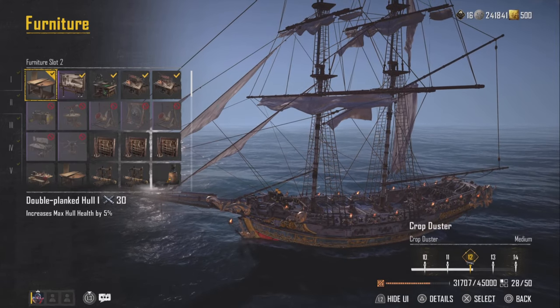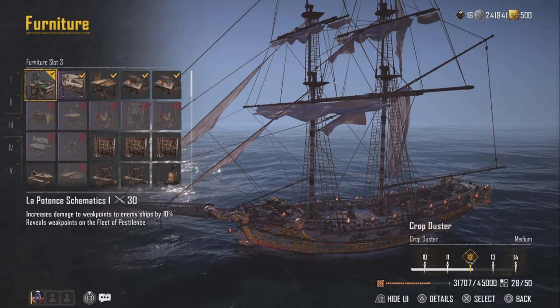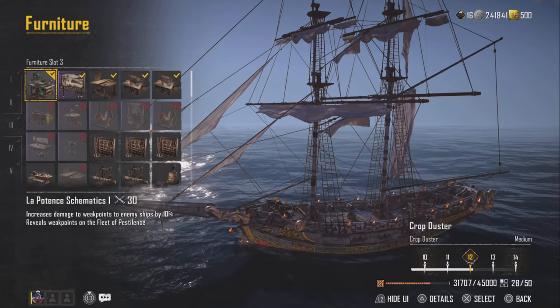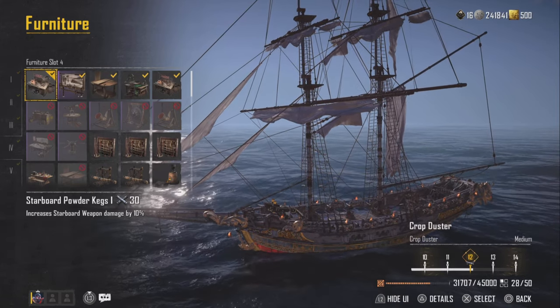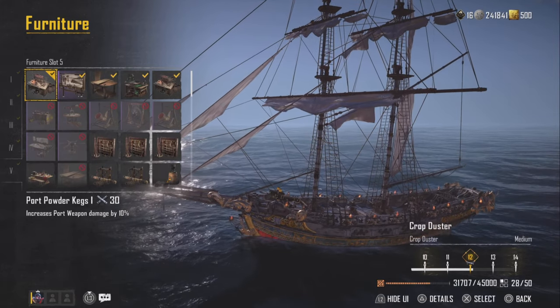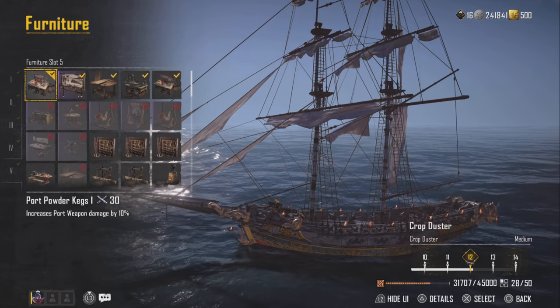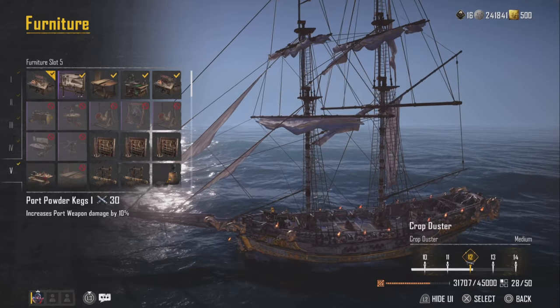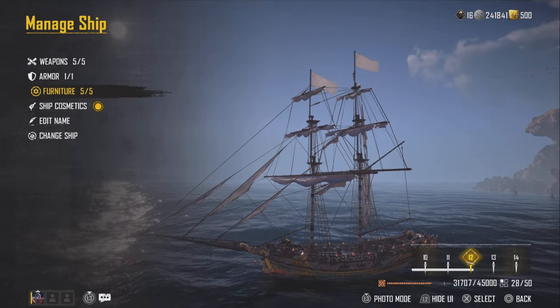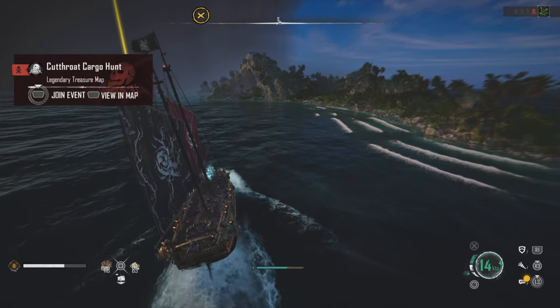Furniture slot two I went with a bit more health — you can choose something else, totally up to you. Then Pentia Schematics for a little bit more damage. And this is essential: starboard and port powder kegs to increase your damage by 10%, so the Zama 3s and Sherlock Low Nines are now dealing 10% more damage.